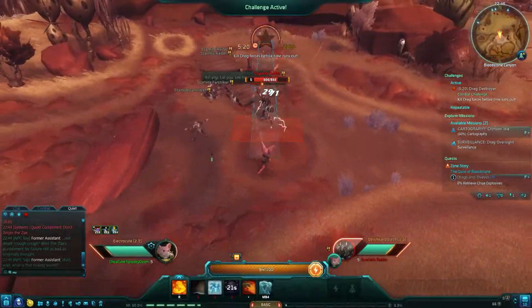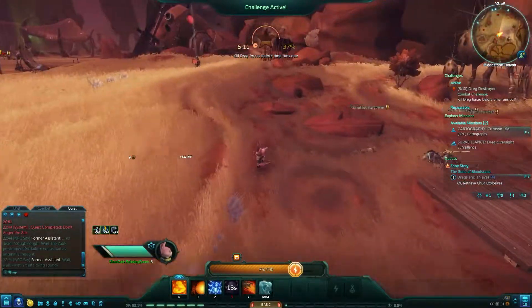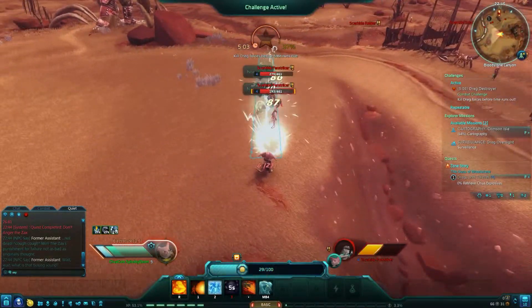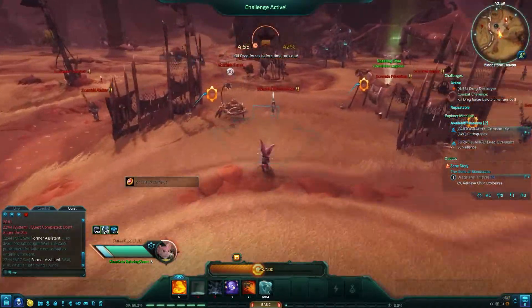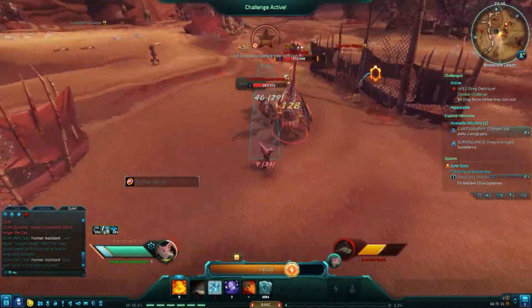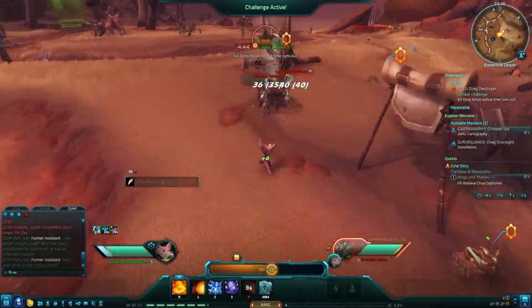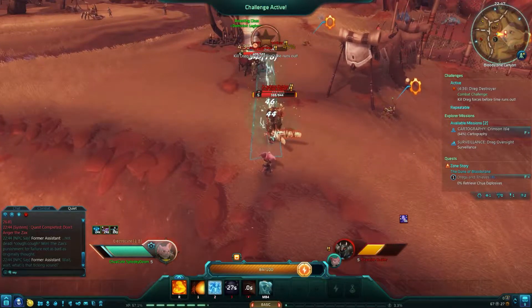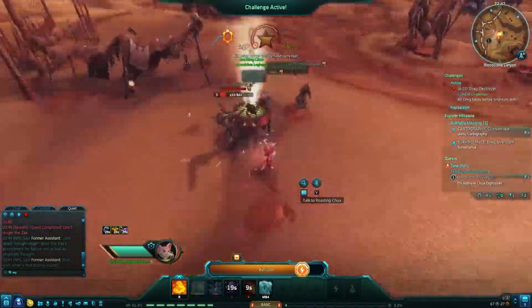The final challenge can be completed in and around Scarhide Camp, just north of Venombite Pass. This is another kill challenge, so bring down any Scarhide Dreg in the area to begin Dreg Destroyer. It took a little over 20 kills to complete the challenge on my run, but again, you may need more or less depending on your current level and which enemies you target. These mobs cover a pretty wide section of the map, so feel free to tackle this challenge outside of the main camp if you prefer.